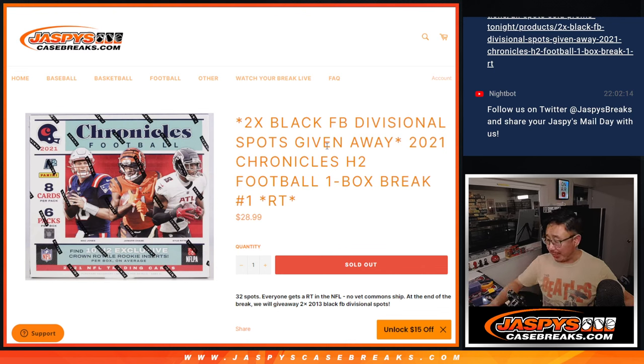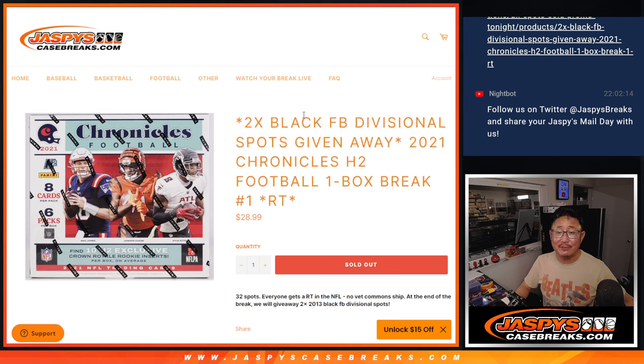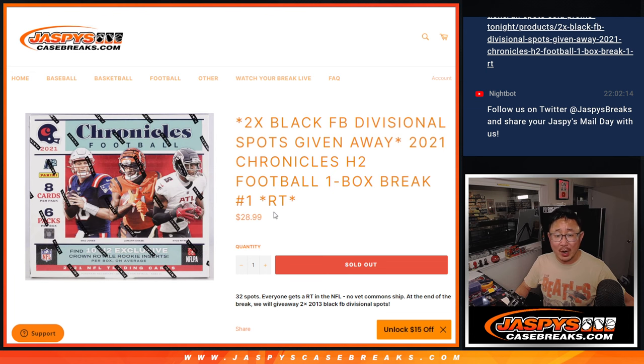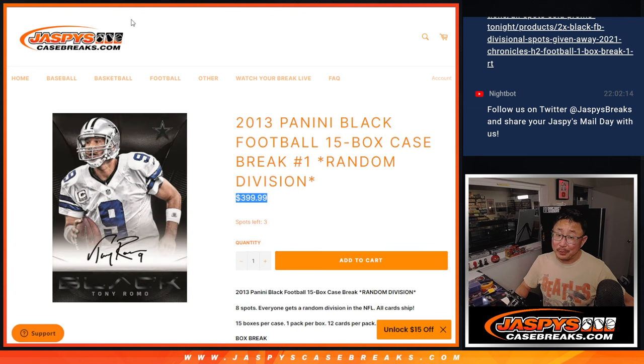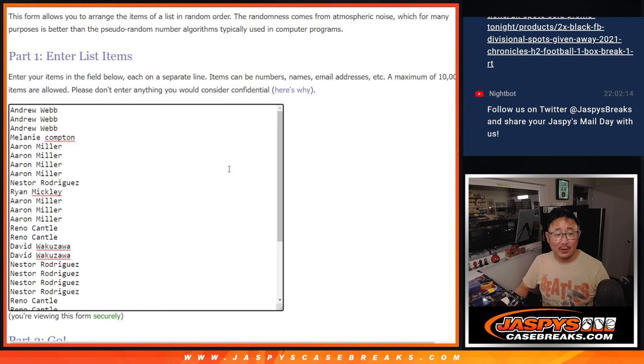Hi everyone, Joe for Jazby's CaseBreaks.com, coming at you with a quick little box of 2021 Chronicles Football Hybrid Edition. Just a quick little one-box break, and the whole point of this break is we're giving away two of those Panini Black Divisional break spots. So $28.99 could parlay into a $400 spot, which would be pretty awesome. Big thanks to this group for making it happen.